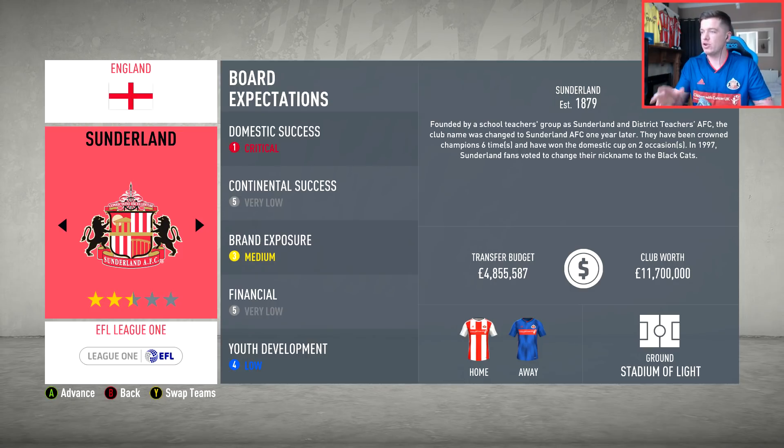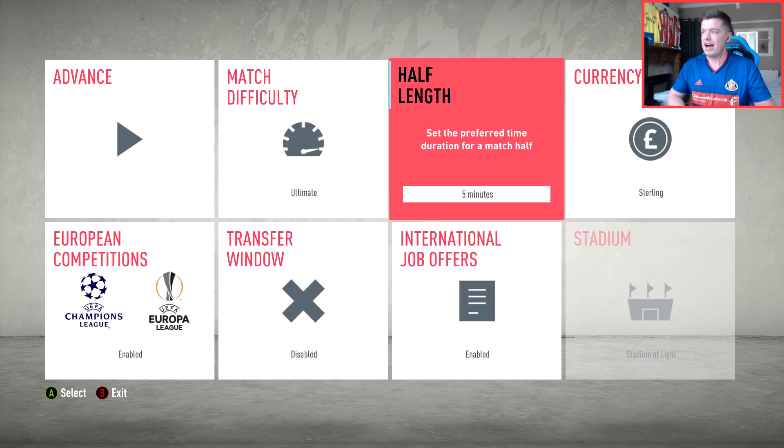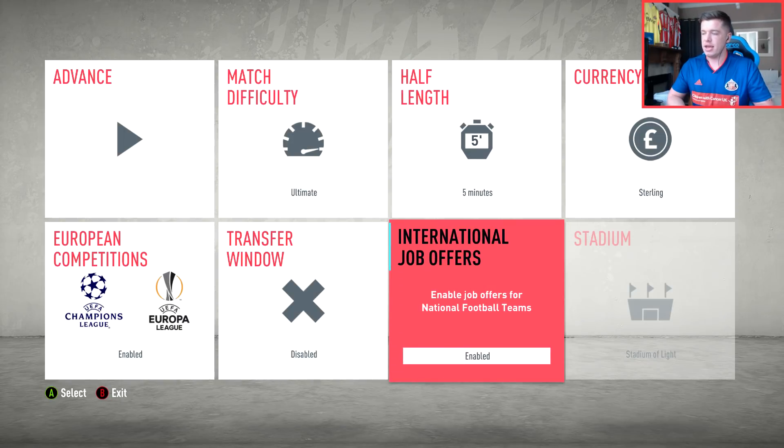We're going to take over Sunderland. As it shows right here we have 4.8 million to spend, but we're not going to be enabling the first transfer window - I think that's fair. In real life we've already made plenty of transfers and I want to give everyone a chance, especially with the new dynamic potential system. Players who you might not expect to gain really high ratings might do in this if they play well. So we'll take over Sunderland, disable the transfer window, stick it on ultimate difficulty, put it on five minute halves, and advance.